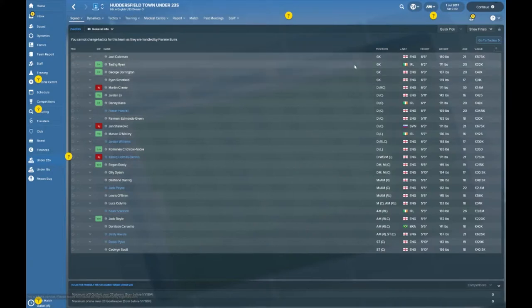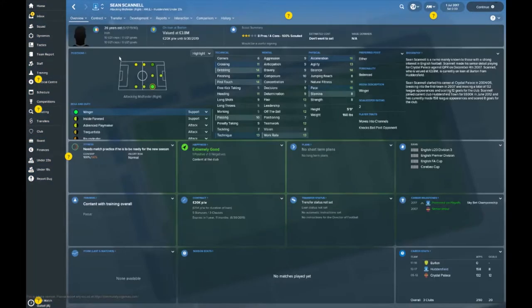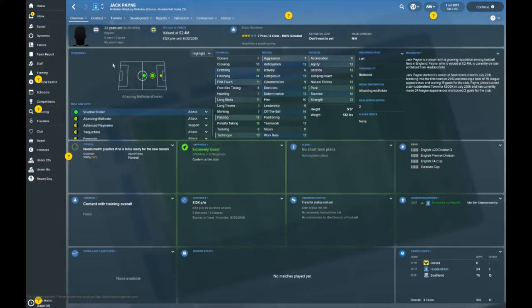So here we are. Four keepers on the books, no real standouts, but still very promising. Into defence — John Stankovic, 21 years old, just shy of three-quarters of a million pound value. The most expensive player in the reserves is Sean Scannell, an Irish player who can play across the left and right of midfield. He's currently on loan at Burton, no senior caps to his name and pretty average statistics — I think he's at the right level in the championship. Jack Payne is at Oxford, valued at around two to four million.